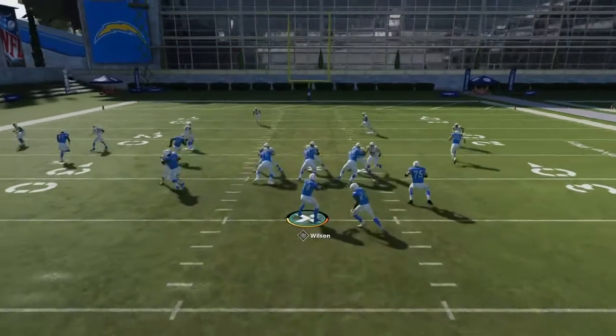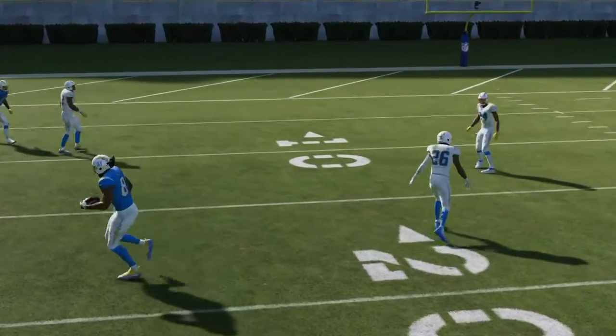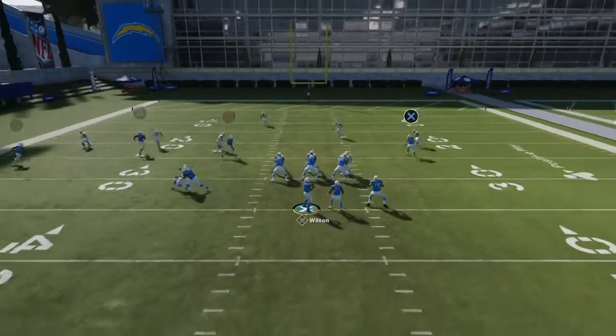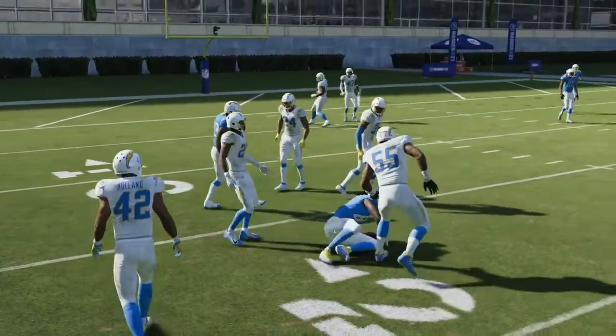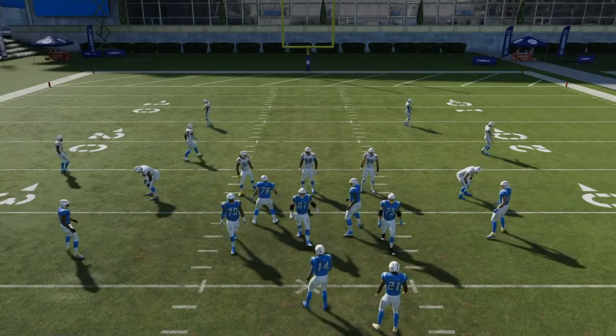So you can put him on curl versus man coverage — remember that. When you snap the ball, hold L2 and then the button — that's a low pass. He's never going to get there. Hold L2 is a low pass. L2 and L1 is a high pass. Now you have an option. I'm giving you the most common coverages to get you easy plays.